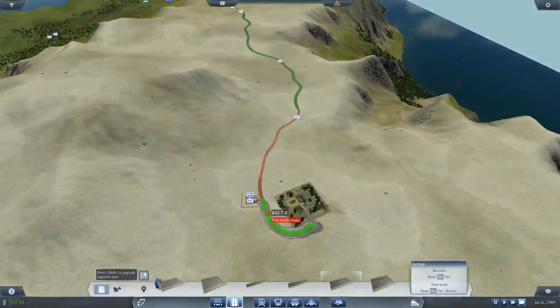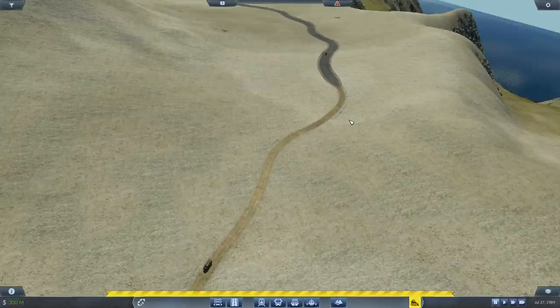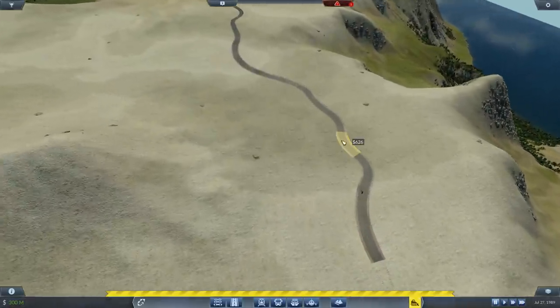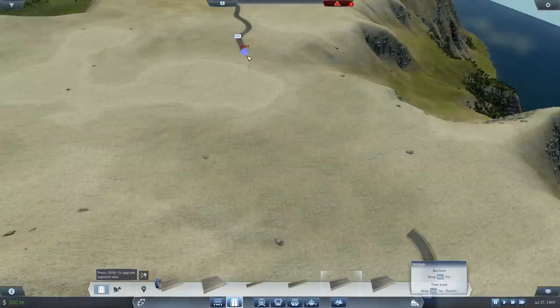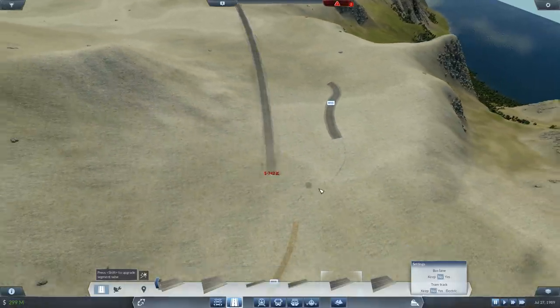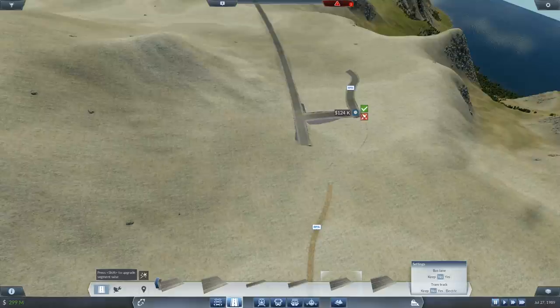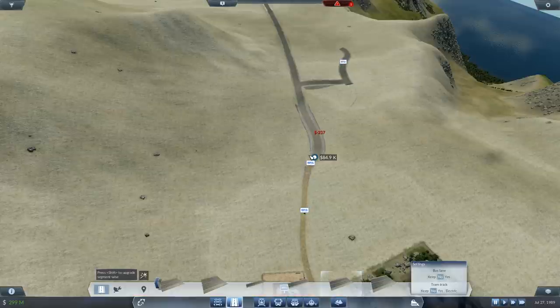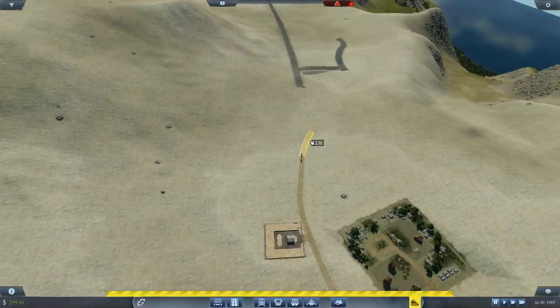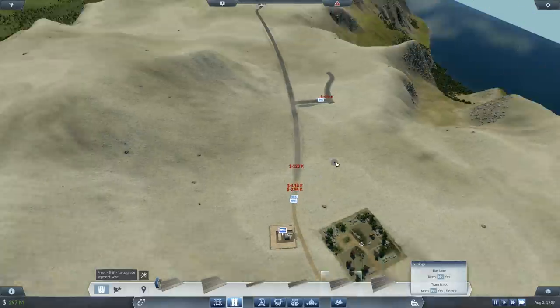What else can we upgrade? It's not the most direct route, come to think of it. If I'm doing this route all over again I might as well make it a straight line. You're stuck, aren't you? Poor thing. Let's delete that section. There we go — that's a bit straighter.